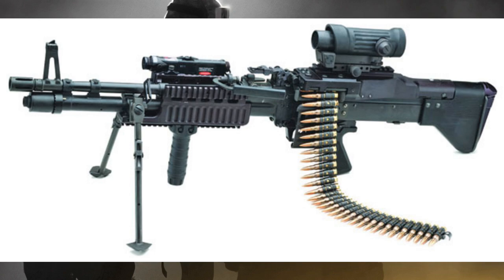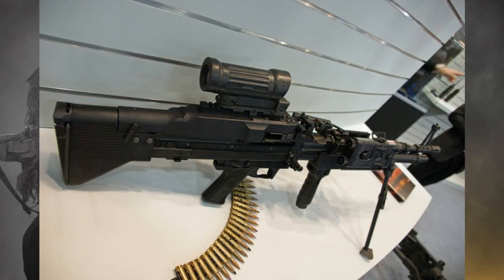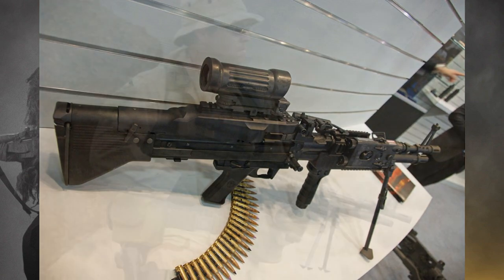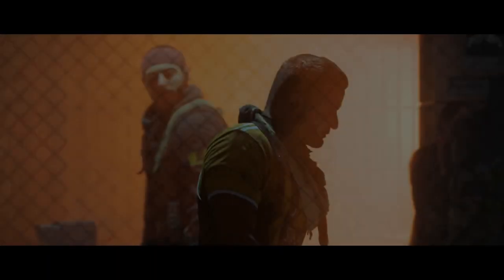The M60 E6 beat out the HK121 — also known as the MG5 — in Danish military trials. It's a lighter and more compact machine gun, coming in right around 20 pounds with a decreased barrel length and a bunch of upgrades. In real life you can send the M60 E4 in to U.S. Ordnance and they apply the upgrade kit to turn it into an E6 — so you don't need to buy a whole new weapon. We haven't seen the M60 in a Call of Duty game since Modern Warfare 3, so I'd really love to see the M60 E4 and E6 make an appearance.